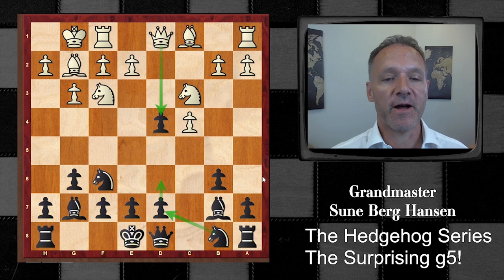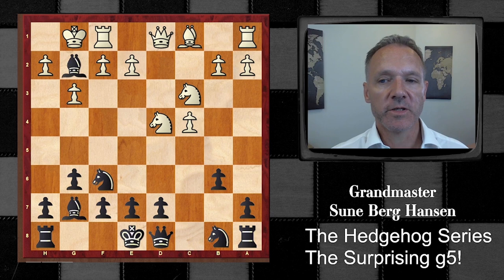Black will go d6, knight bd7, and have a very harmonious setup, but White does have more space and it will be a strong and interesting battle lying ahead. I can recommend playing these lines - it's something you will learn from.